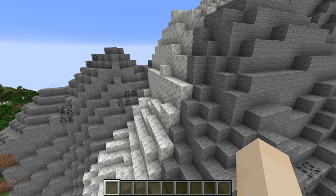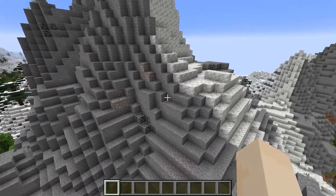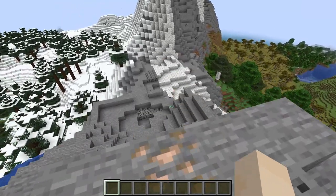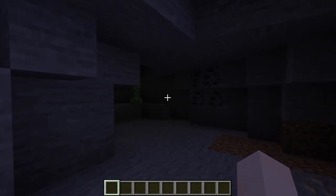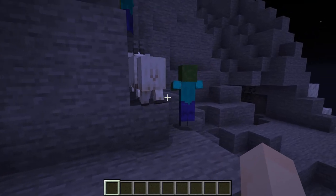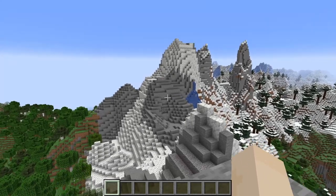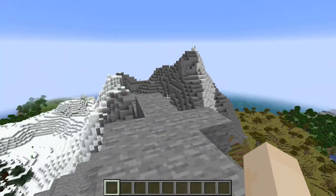No passive mobs spawn in the Stony Peaks. However, there is a possibility of finding bats if there are caves inside. Also, as there is no dirt, plants do not grow in the Stony Peaks. The usual hostile mobs will spawn in the Stony Peaks, however aquatic mobs will not. This goat, I should mention, spawned in the adjacent biome, not in the Stony Peaks.